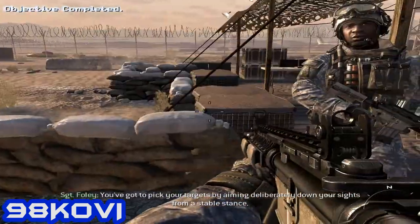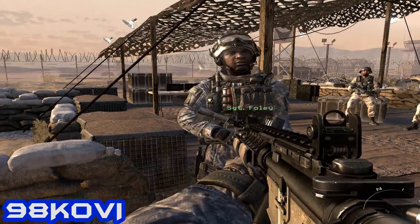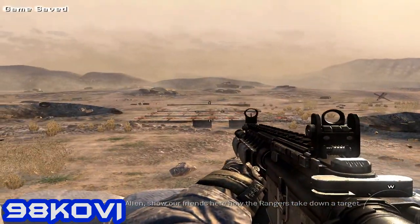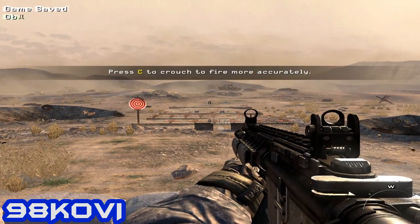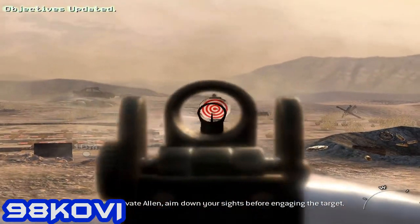You've got to pick your targets by aiming deliberately down your sights from a stable stance. Private Alan, show our friends here how the Rangers take down the target. Crouch first, then aim down your sight at the target. Private Alan, aim down your sights before engaging the target.